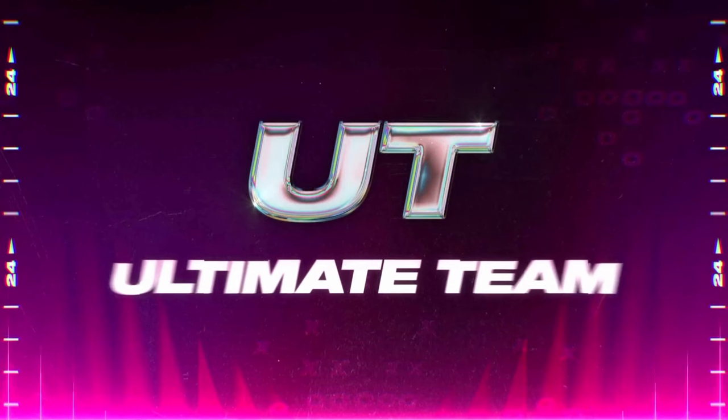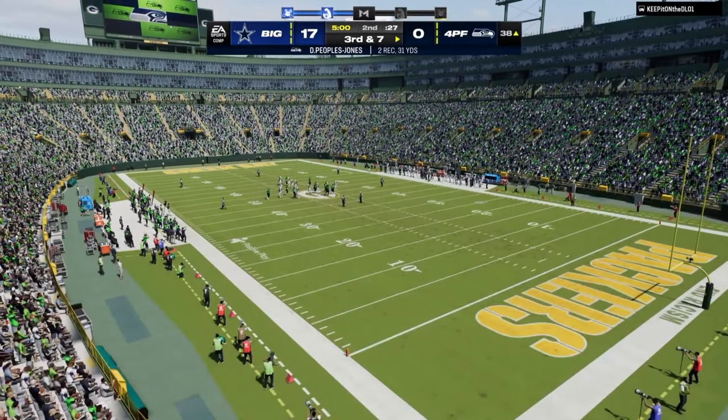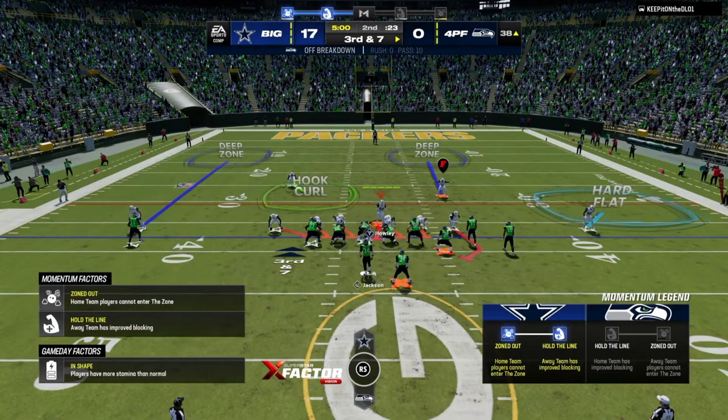None of the other formations — 3-3-5 Odd, 3-4 Odd, Nickel 3-3, Nickel Over, Big Nickel — have a pressure that is impossible or even inconsistently difficult to pick up. I'm not saying 4-3 Even 6-1 is impossible to pick up, but I will say very confidently it is inconsistent to pick up. You get a lot of pinballing, disengages, and B-gaps that you just don't get out of other formations, so it's uncomfortable to play against.